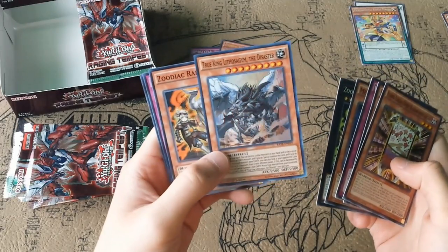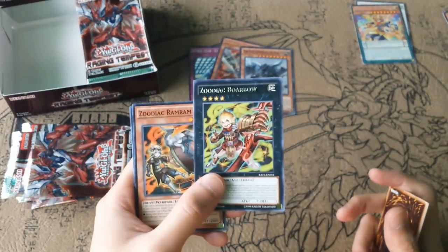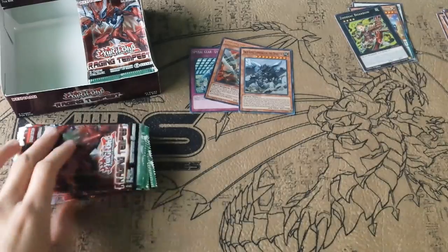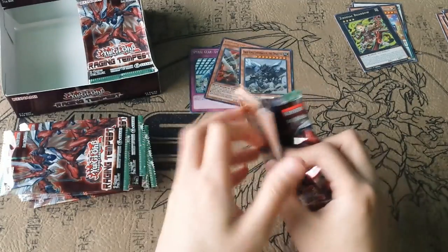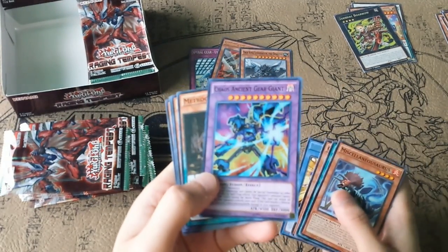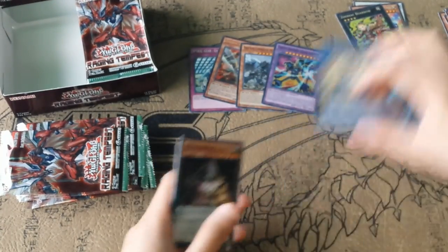I got True King Lithosagym the Disaster — not bad. And then Zootiac Borbao. Next pack: there's a Chaos Ancient Gear Giant. This card really isn't that bad if you want to run the Ancient Gear deck.